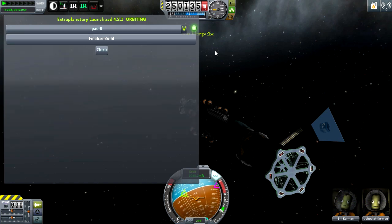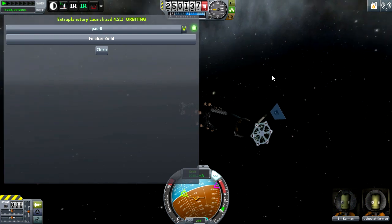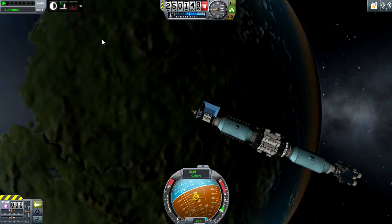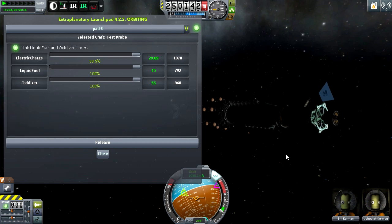Also, take note that it will stop your time acceleration if you were on the selected vessel that's building it — I didn't stop the time acceleration by myself, the mod did that. Now finalize build. What this has done is put our probe right there on the orbital construction dock.